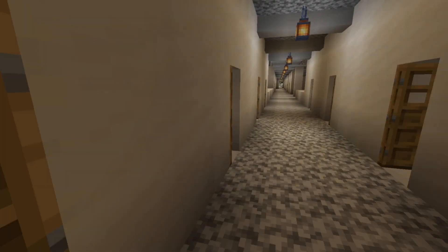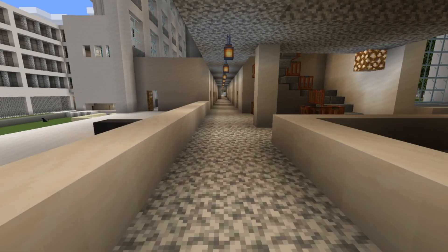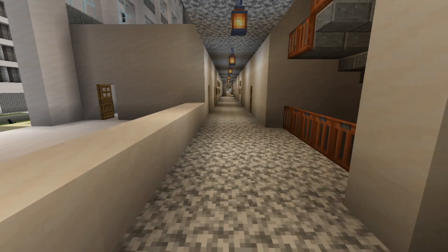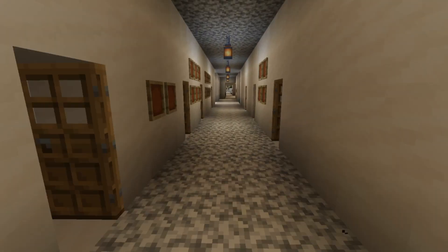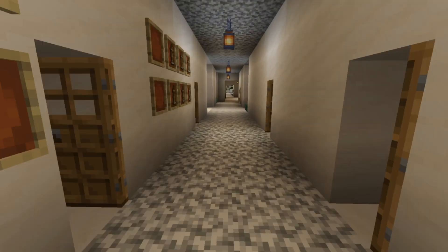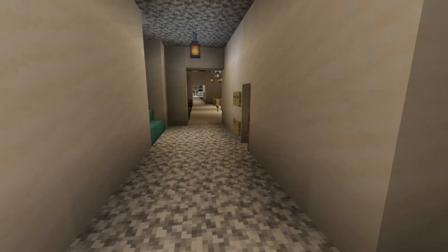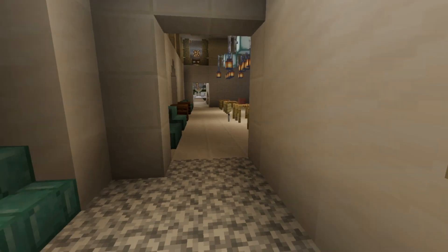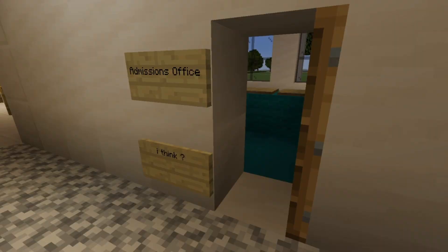So yeah, this is the Infinite Corridor. In real life it's about a quarter of a mile long, and thus not actually infinite, but it can certainly feel that way when you're trying to get to class. The walls are a little bare right now, but usually there would be flyers advertising various clubs and programs adorning the walls, in between various offices like our very own admissions office recreated here.